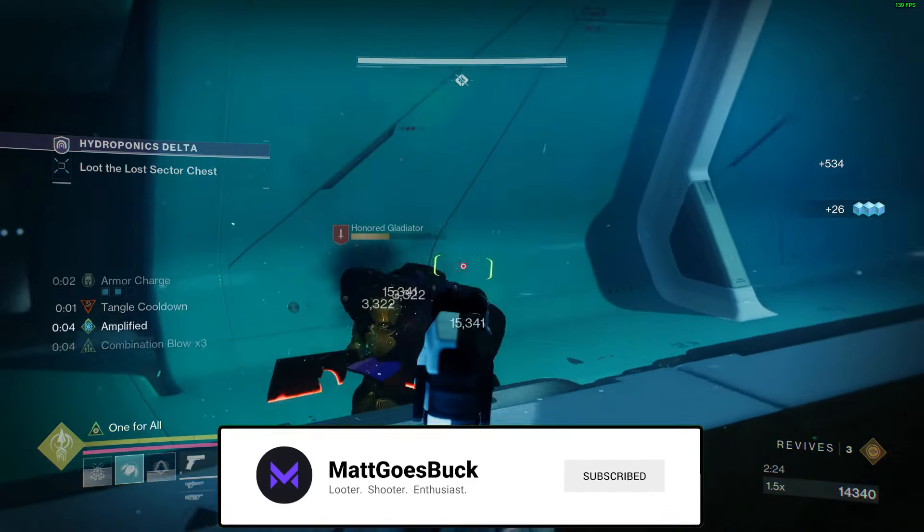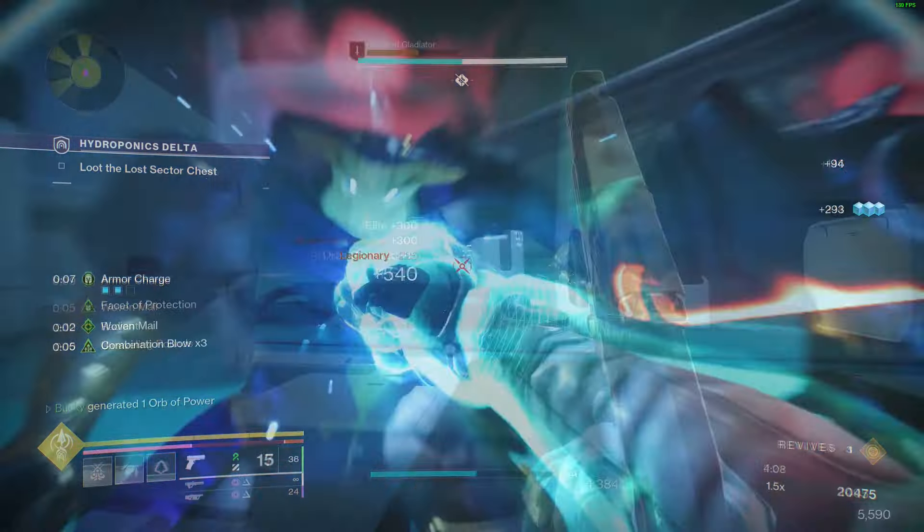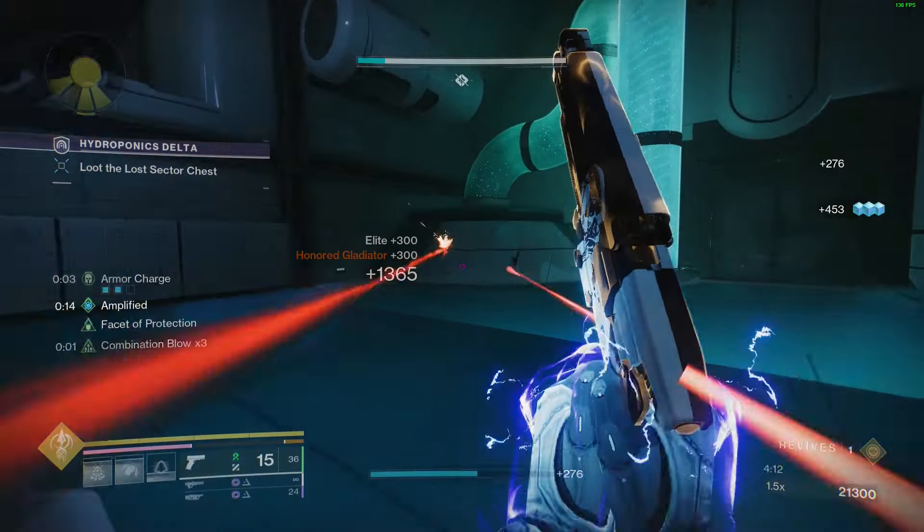Jolt, Volatile, Unravel, Woven Mail, Overshield, Radiant, Amplified — what if I told you you could have all of these things rolling at the same time? It's simple. Moth Keeper's Wraps and Prismatic go hand in hand.